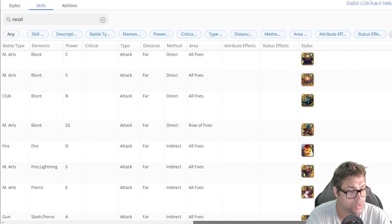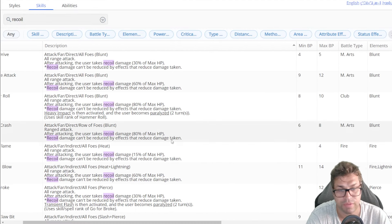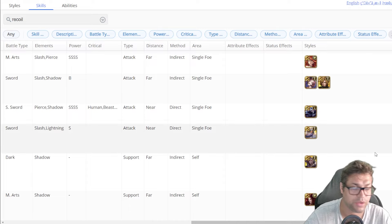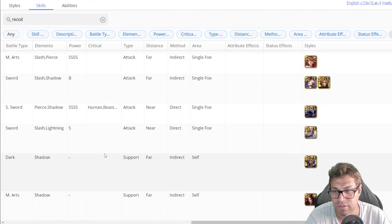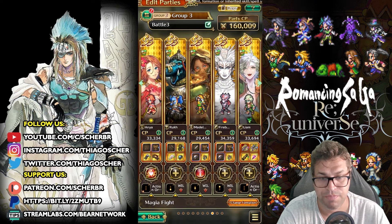You'll see all skills that have recoil damage, and scrolling the bar shows the style attached to it. You need to find styles with at least 70% recoil damage — any of them will work as long as they can use their skill on turn one. Using it on turn two breaks the cycle and the speed of your farming.